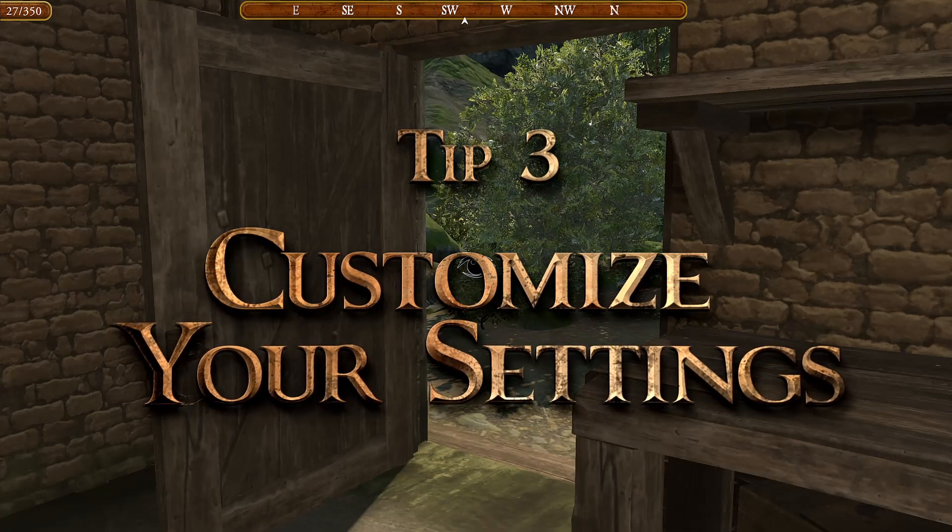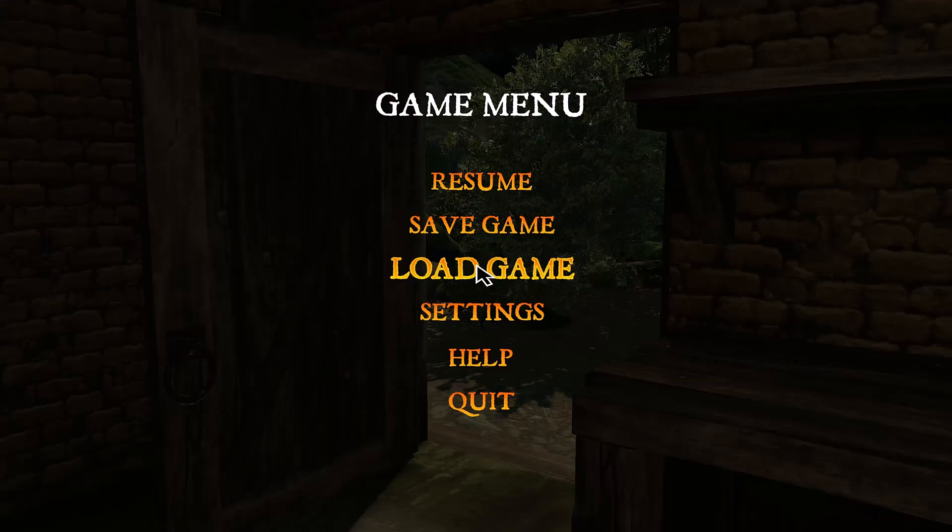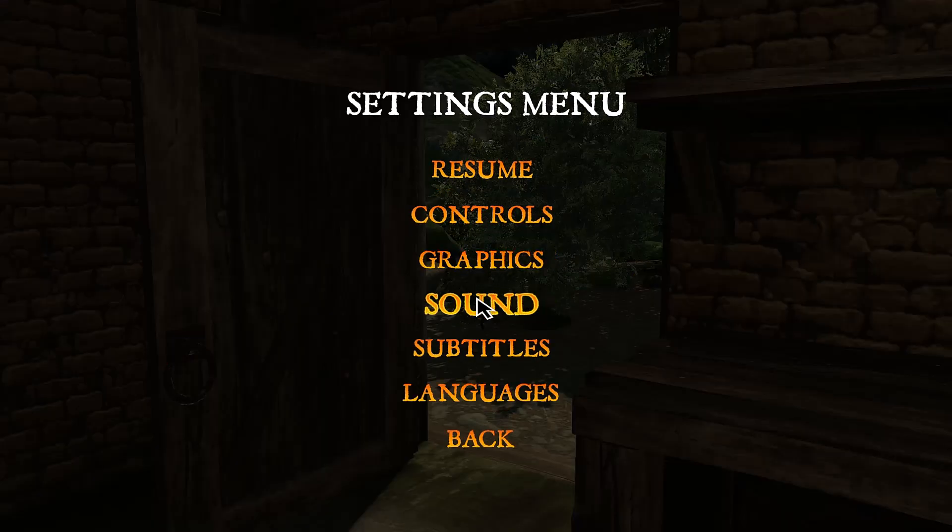Tip 3: If you're having trouble with the audio or speed of the game, don't worry. You can easily adjust these by going to the game menu and choosing the settings option.